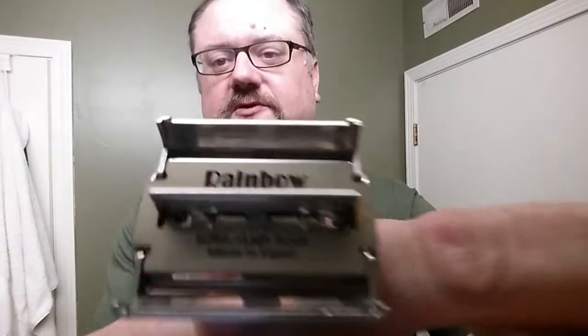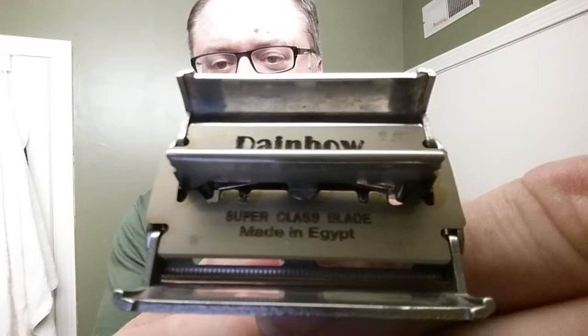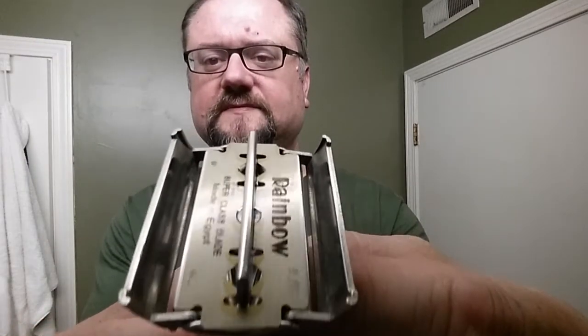Here's the blade — the way the Rainbow appears. What told me it was Egyptian was right there: 'Made in Egypt.' 'Superclass blade' is what it says right above that, and there's the logo, identical on the other side. It's colored — you can see kind of a film of some sort of color, maybe some kind of anti-rust coating. So hopefully my soap and my blade will be unique.